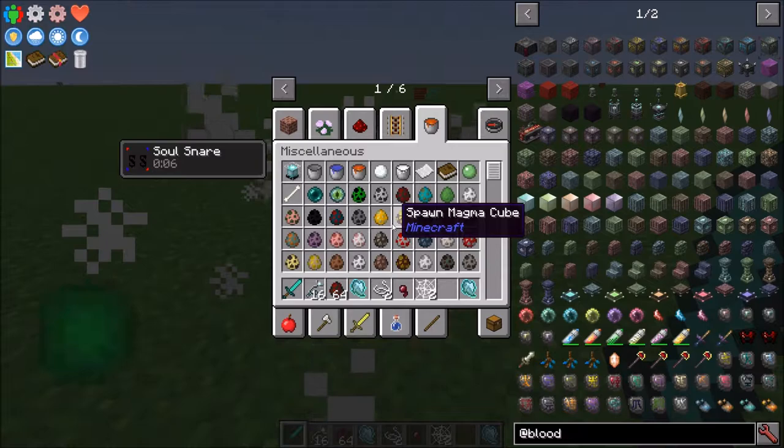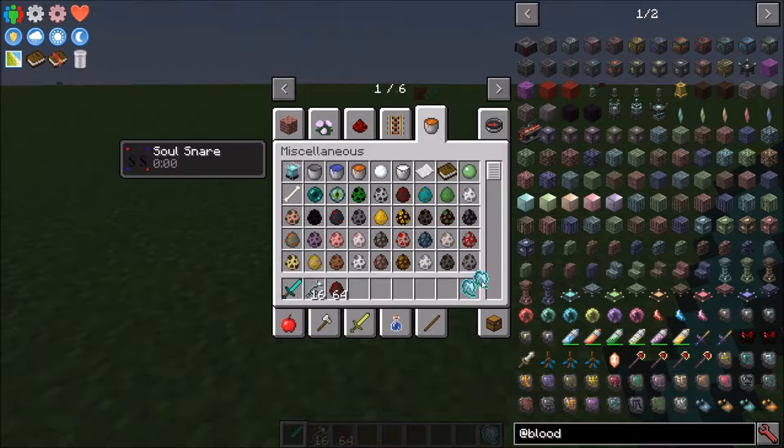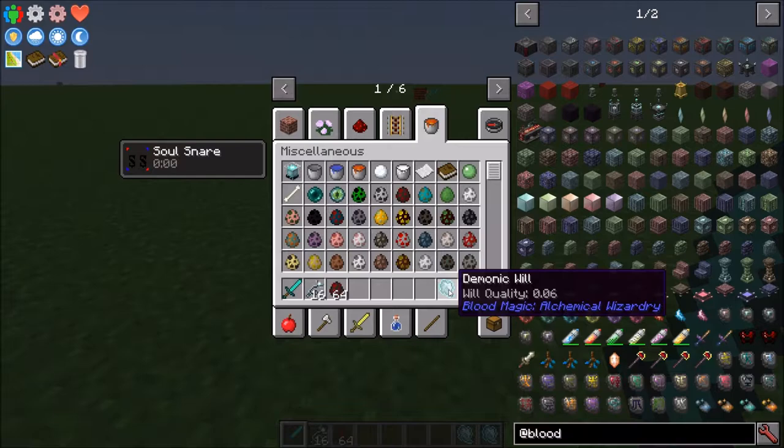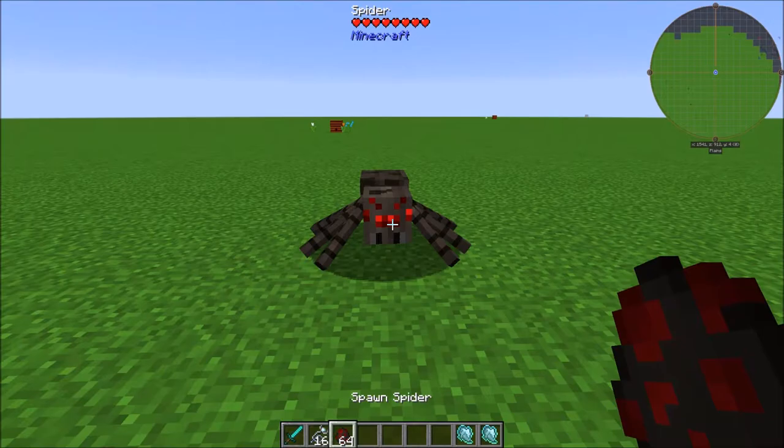You do need some range between you and the mob, because if you're right up on it, for some reason it gives the effect to you instead. You'll notice that these Demonic Wills vary in quality — I'm getting some really bad quality ones. Bad luck — I've got a 0.06 and a 0.46.